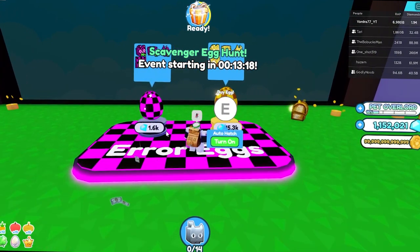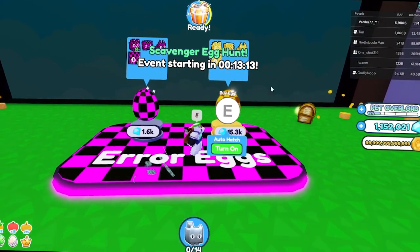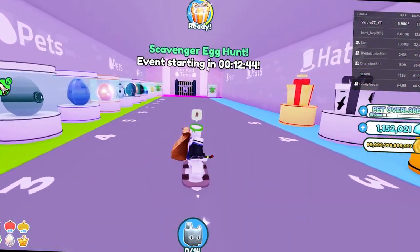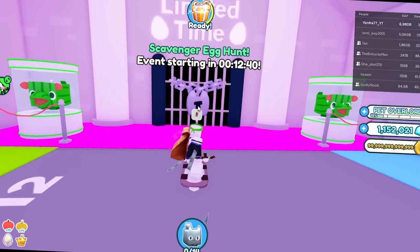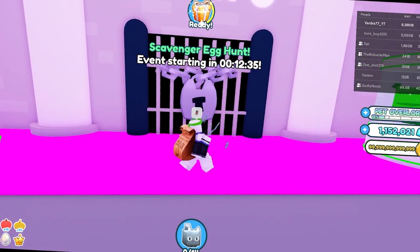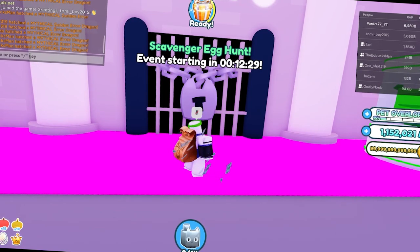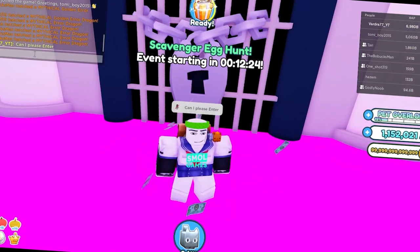Over here there are two error eggs that cost gems, and we can also have a chance of hatching the huge error cat. Down here, right next to the hippo mountains, is this limited time gate — let's ask nicely to enter. Can I please enter? Wait, ask nicely — please!